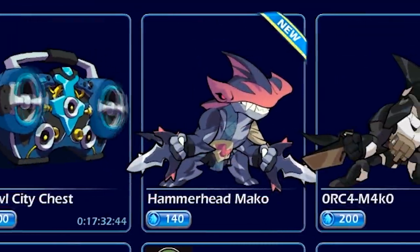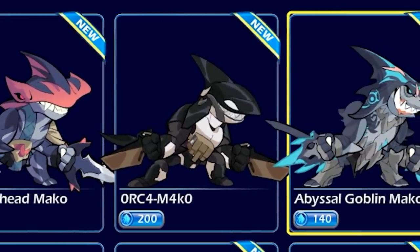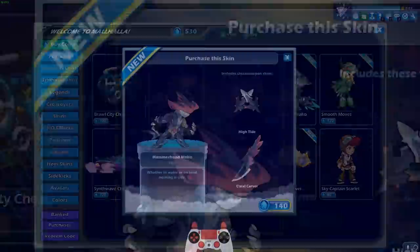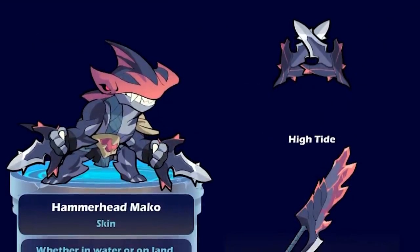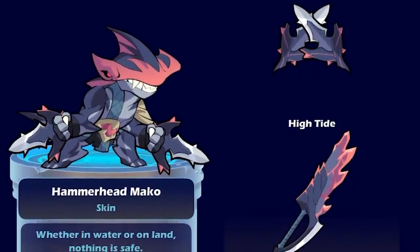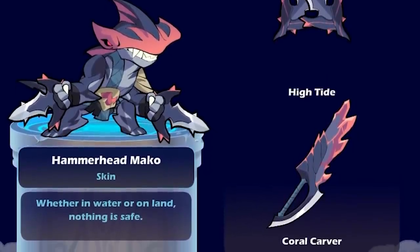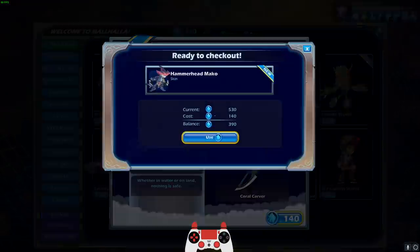Now we finally have our hands on the patch and we can play Mako for ourselves. Mako comes with three skins that you can purchase. We got Hammerhead Mako — whether in water or on land, nothing is safe. You got the High Tide Katars, the Coral Carver. Look at that Greatsword guys — very cool hammerhead shark. I'm not in love with the color scheme, but it's not terrible either.